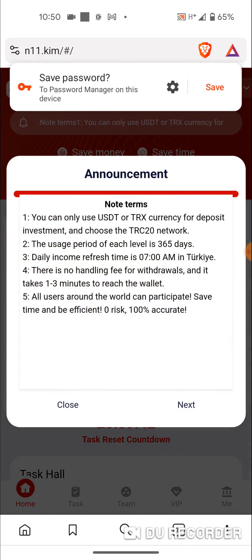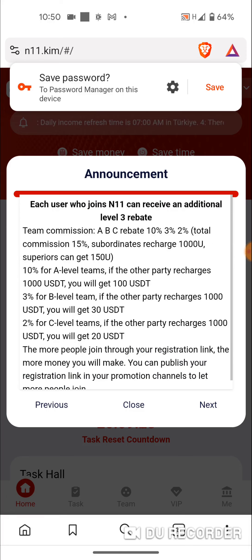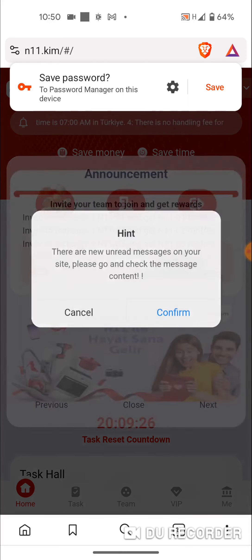I have logged in to my platform. As you can see, when you return the A2, you earn 2.65 USDT daily. When you deposit to 57, you earn 19 daily. That's how you work.